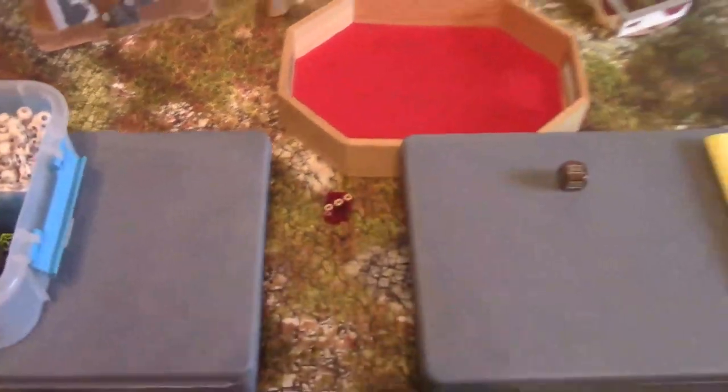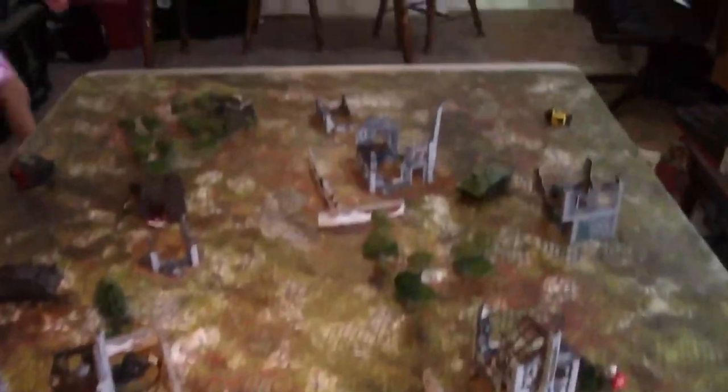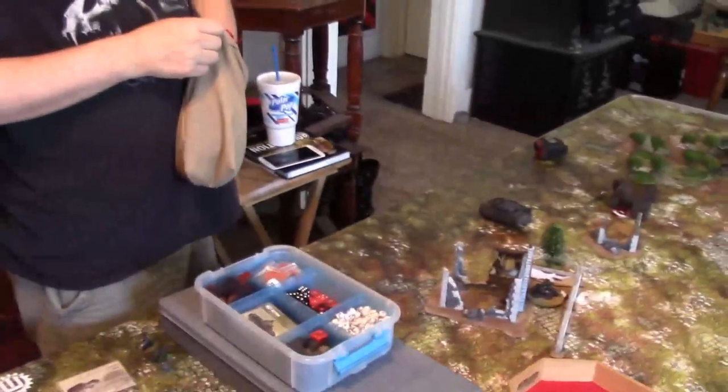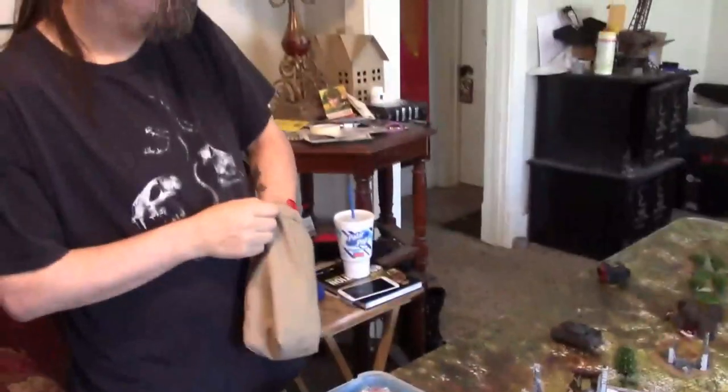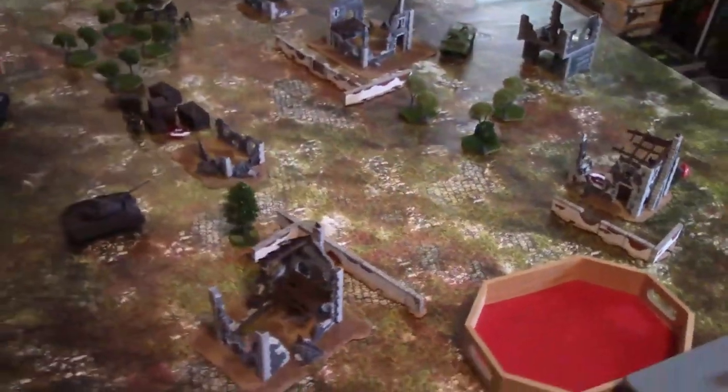Dice up — on to turn three. On the third turn, outflankers can come in 24 inches up the table edge from the player's board edge. First die is German — the Panzer III fires.